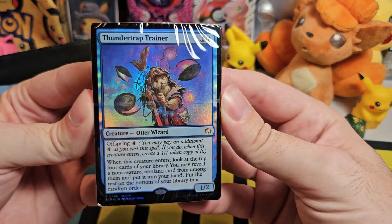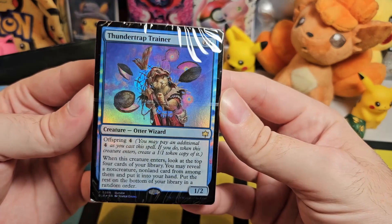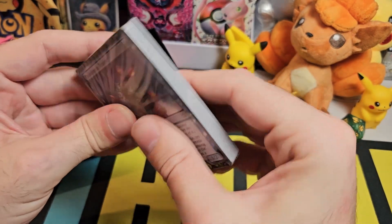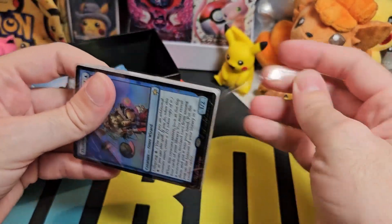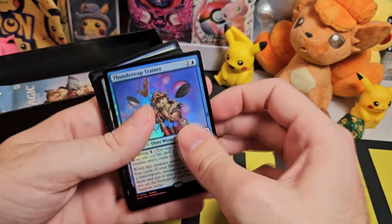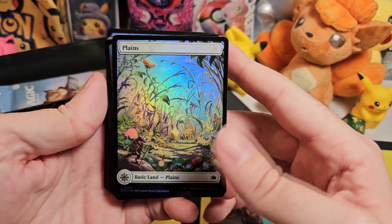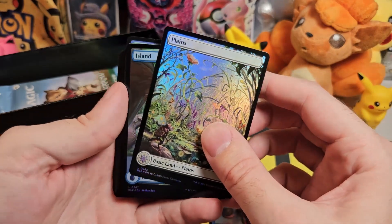So this is like basically a promo — it's a special version of Thundertrap Trainer, an otter wizard with a cool holo effect. And presumably inside here we have our special land cards. So there's our fancy trainer.